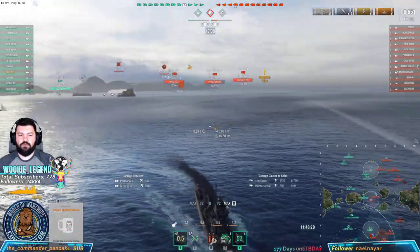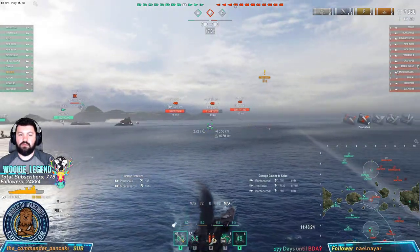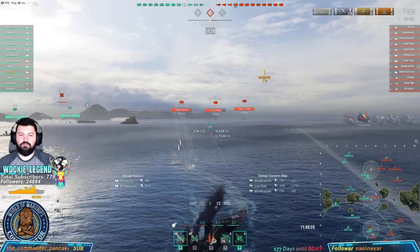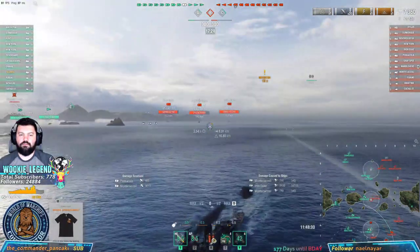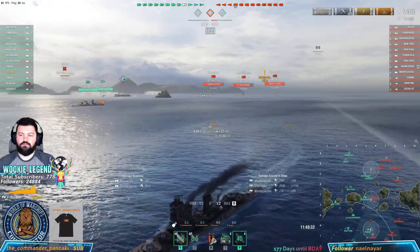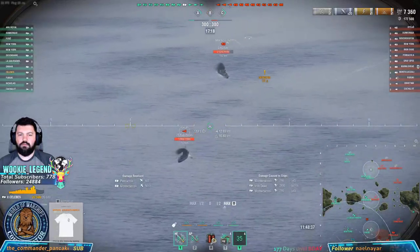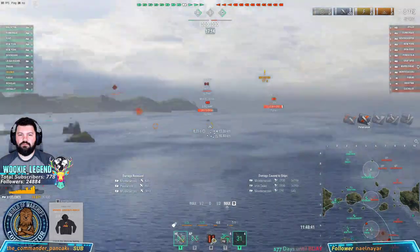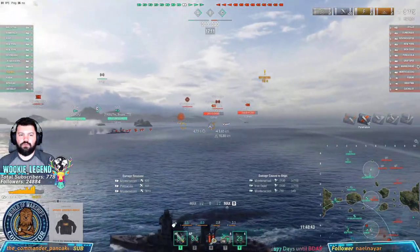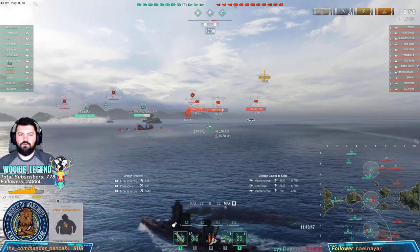We slowed down there for a second and got punished. Remember, we have only 26,000 health — that's not a lot — but we need to make it work as much as we can. I'm going to reposition and head back that way. There's the DD; any chip damage is good damage. Unfortunately, there's a Fuso — I'm going to eat all those torps.